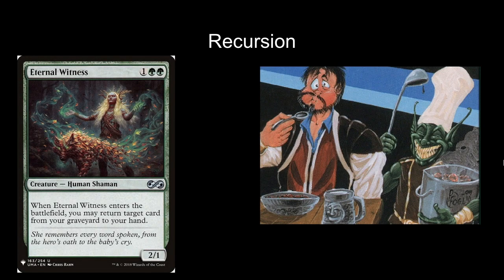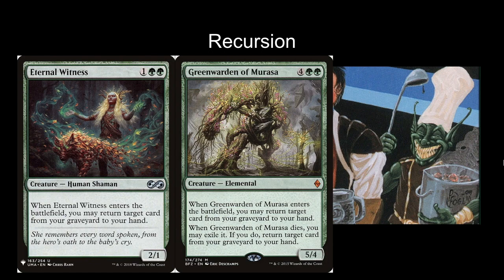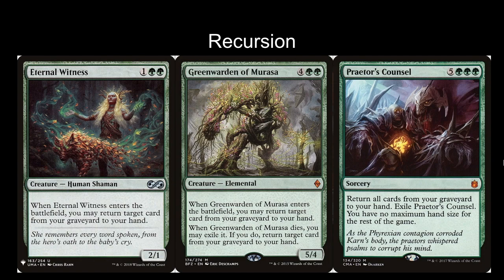Speaking of returning, let's talk about the recursive spells in this deck. The first is Eternal Witness — kind of the most bread and butter of these cards. People play a ton of Eternal Witnesses, but I think it's better here because of devotion — getting two green pips means Nykthos is a pretty big fan of Eternal Witness compared to something like Regrowth. Sometimes you really need to get back your Aluren or your Mana Reflection. Green Warden of Murasa is four green green for a 5/4 elemental creature — when Green Warden enters or dies, you can return a card from your graveyard to your hand. Getting back two cards is extremely powerful, but not quite as powerful as Praetor's Counsel.